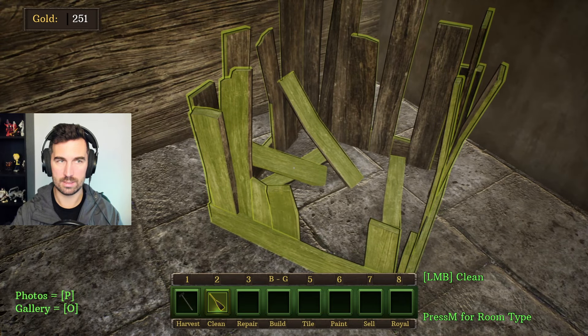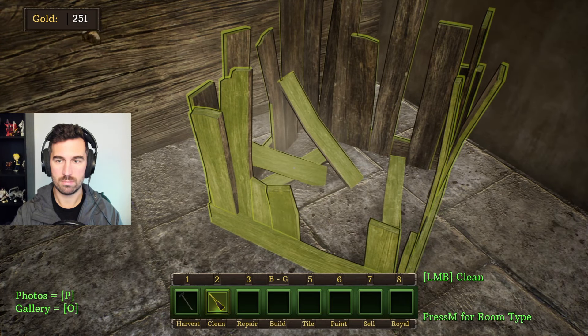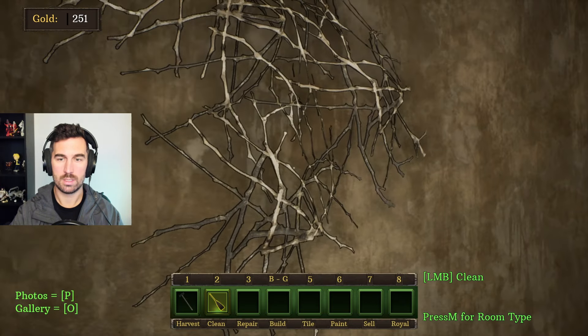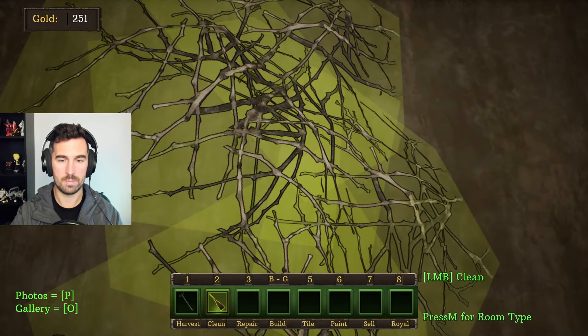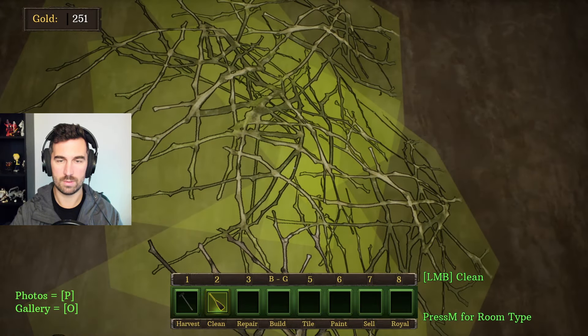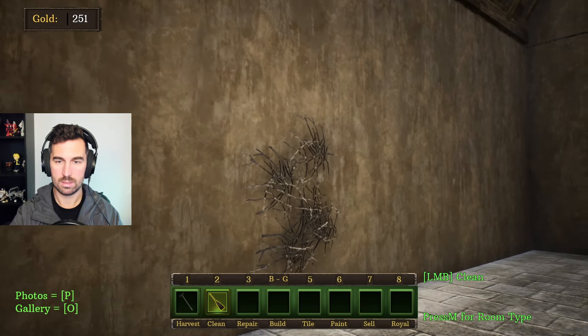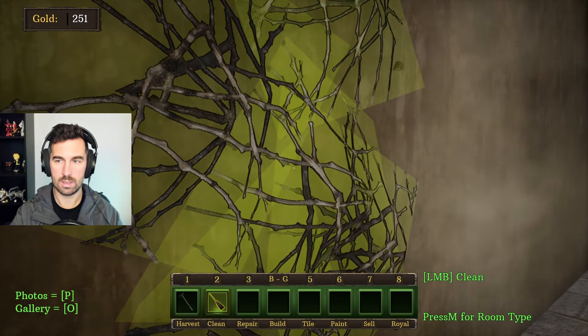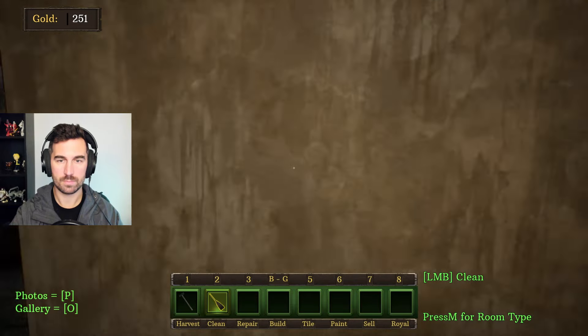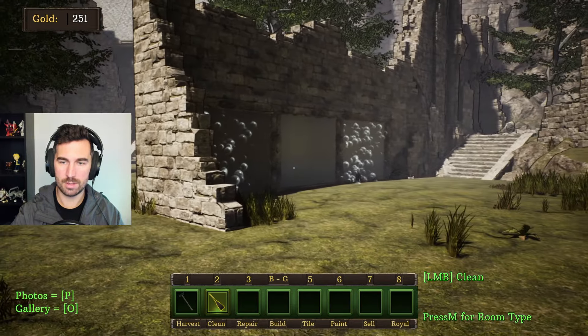I think I screwed up and accidentally... What the — vines? More vines! What the hell is going on here? The bubbles are still going off this wall.